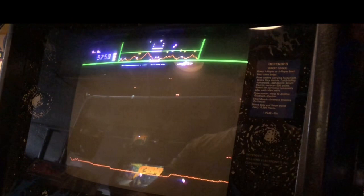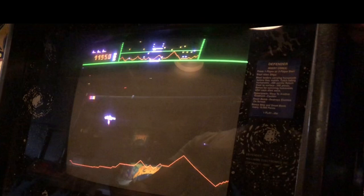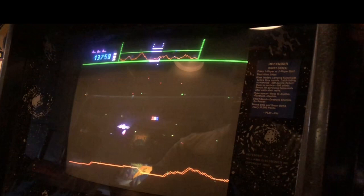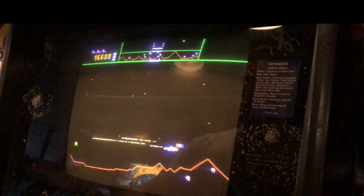Those guys there are dropping some bombs for you — they'll leave those little mines in front of you. Now with the firing line, you can sometimes use it to pick up and rescue two of those humanoids at once. Now the thing I want to show you here is you want to get into this area I call the land or kill zone — you just go up and down and you can take out a lot of them that way. Clear them out.